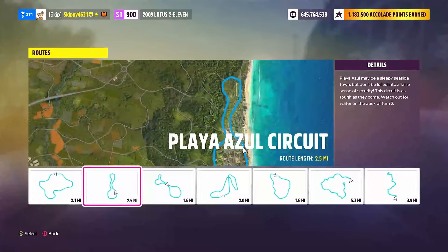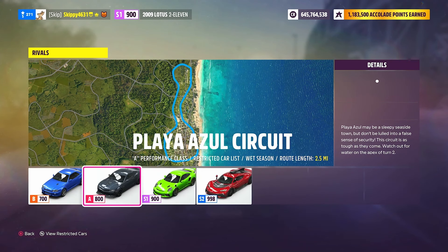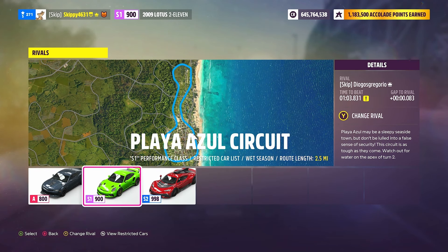I'm going to be using the Player Azul Circuit because my rival in S1 — that is the class my Lotus 211 is in — has set a dirty lap time. A dirty lap time is always easier to beat than a clean lap time, so if you can find a rival with a dirty lap time on a track in the same class your Lotus 211 is in, then you are good to go.